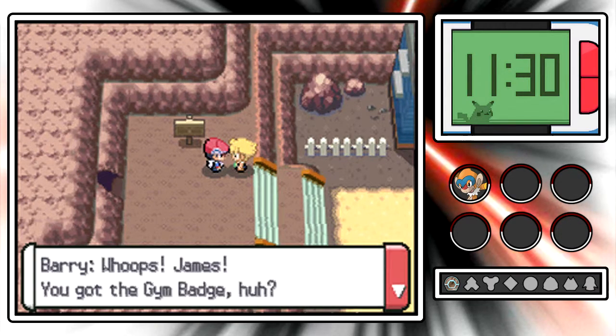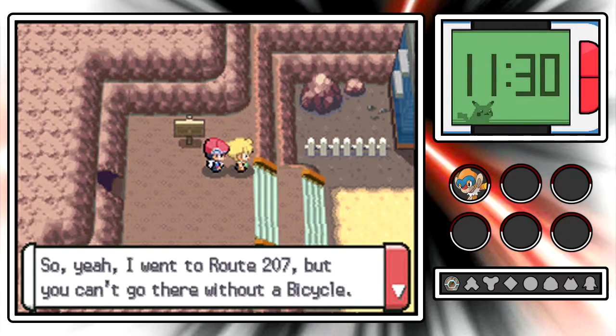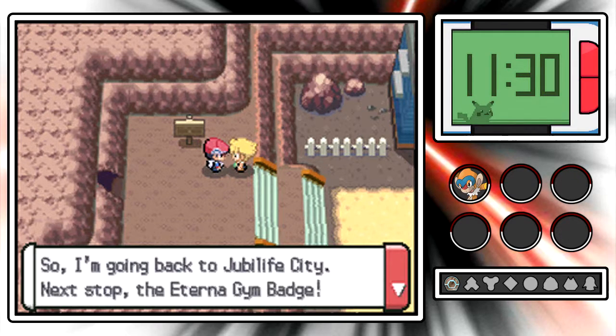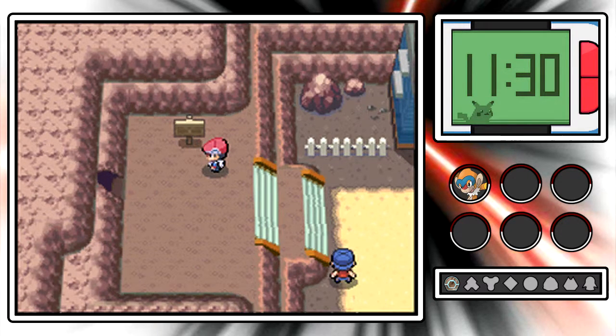We bump into the rival! He says: James! You got the Gym Badge, huh? Eterna City is the next place with a Gym that gives away badges, right? I went to Route 207 but you can't go there without a bicycle. I made my team battle and toughened them up, so it wasn't a waste. I'm going back to Jubilife City! Next stop, the Eterna Gym Badge! 10 seconds before I dash! Oh, but who's got time to count? Well, at least he's not fining me 10 million Poke Dollars.